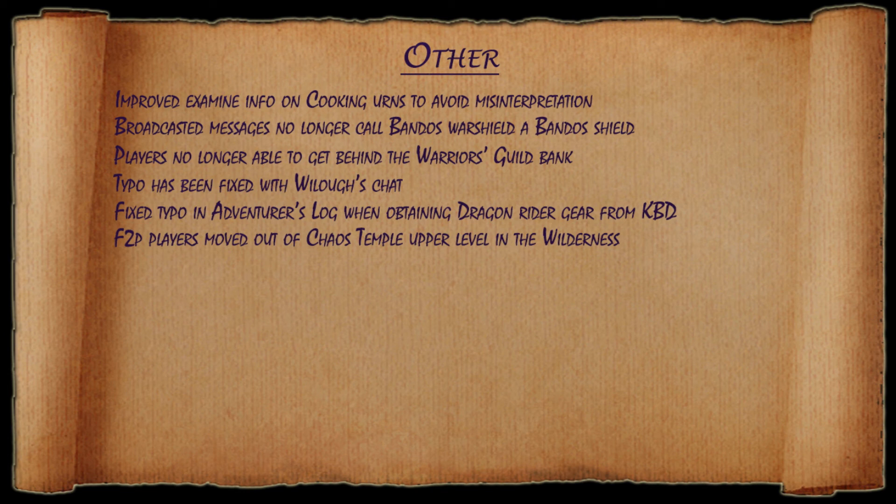Players can no longer get behind the warriors guild bank. A typo has been fixed in Willow's chat. They fixed a typo in the adventure's log when obtaining dragon rider gear from the KBD. And free players will now be moved out of the chaos temple upper level in the wilderness.